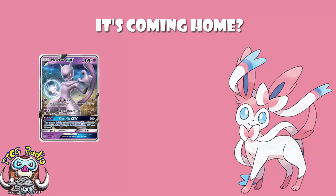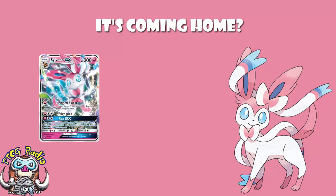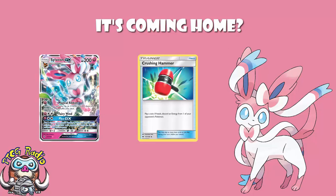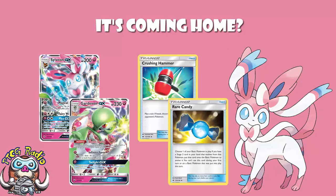We looked at Mewtwo recently, and I suggested that maybe you should be playing a little bit more Mewtwo in your life and explained how it's good against Buzzwole. Sylveon GX has been its own deck for a little while now. Generally, you use Magical Ribbon to search for any three cards, grab stuff like Crushing Hammer, and just run your opponent out of resources. You tech in a 1-0-1 Gardevoir line with Rare Candy, because when you're using Magical Ribbon it's actually easy to get this working. And that's the deck.